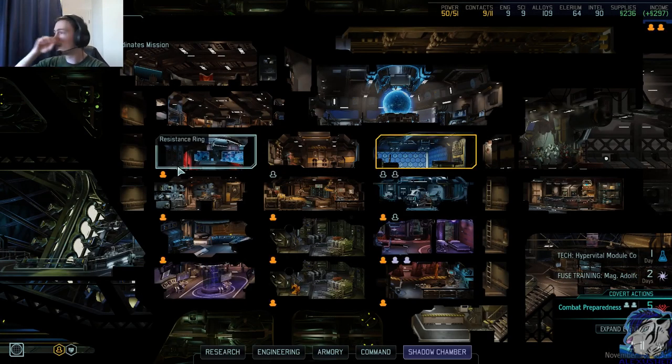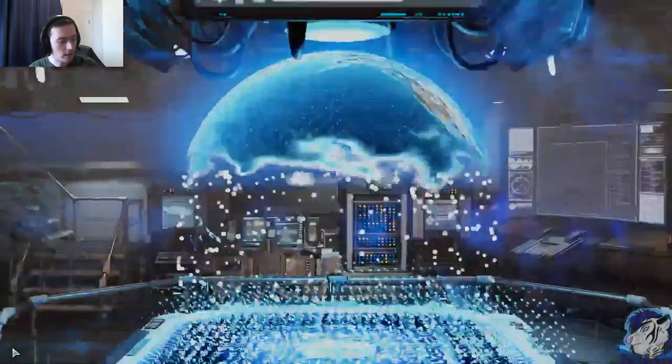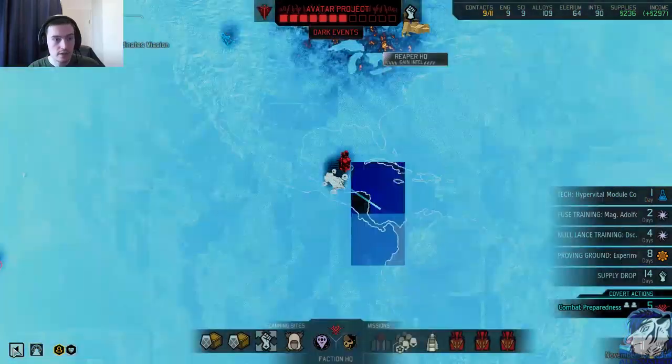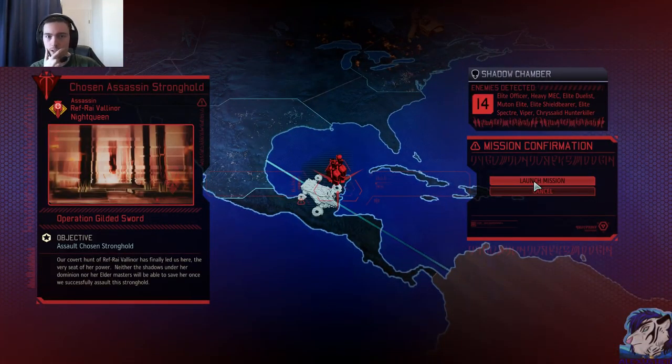Hey, welcome back to Let's Play XCOM 2: War of the Chosen, where we are about to kill a Chosen! So this is it — the Shadowchamber says: Elite Officer, easy. Heavy Mech, easy. Duelist, easy. Mutant, easy. Shieldbearer, easy. Specter, meh. Viper, quite easy. Chrysalid Hunter Killer, should be easy. That's the Stronghold, which we launch.